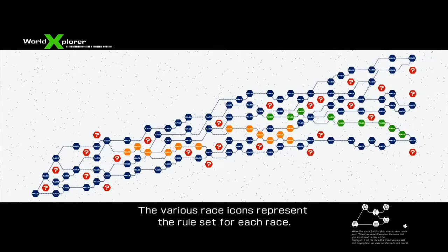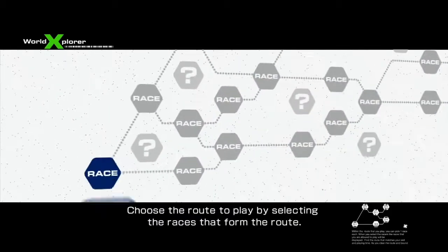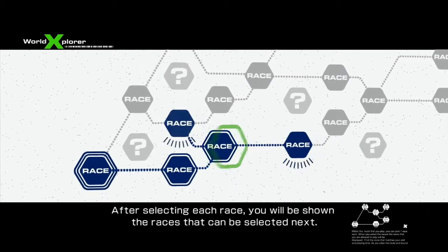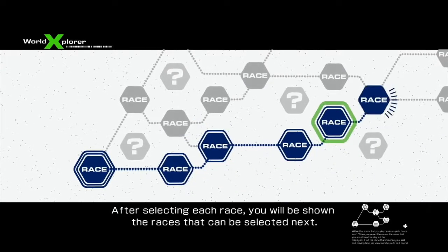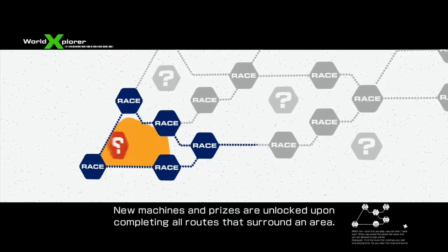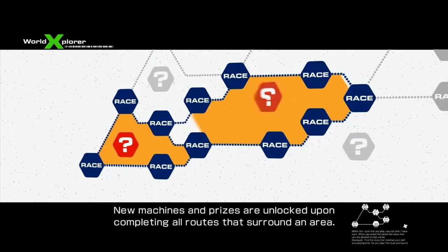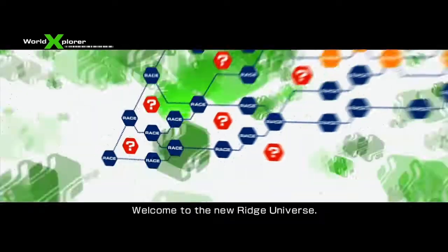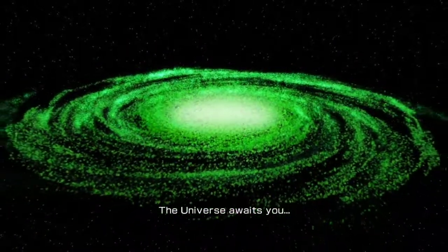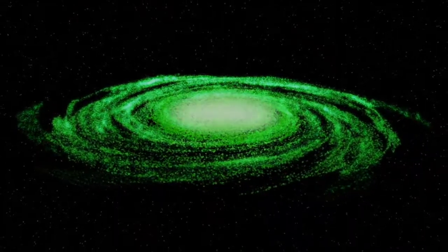You will have the ruleset for each race. Choose the route to plan by selecting the races that form the route. After selecting each race, you will be shown the races that can be selected next. New machines and prizes are unlocked upon completing all routes that surround the area. Welcome to the new Ridge universe — the universe awaits you.